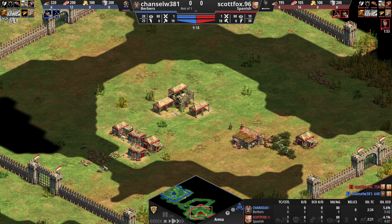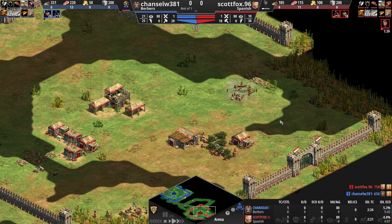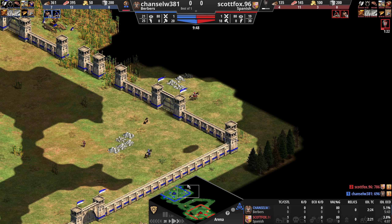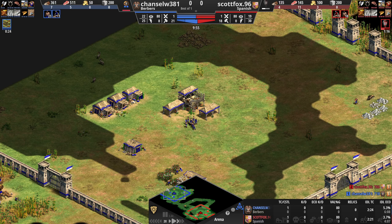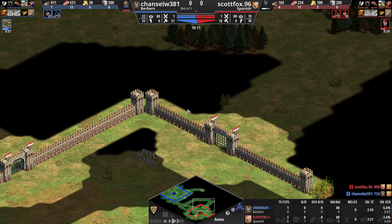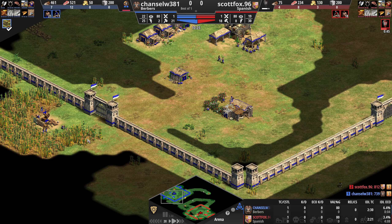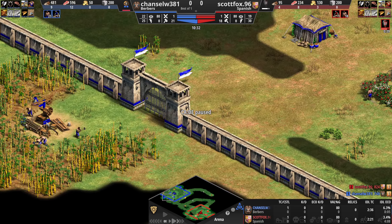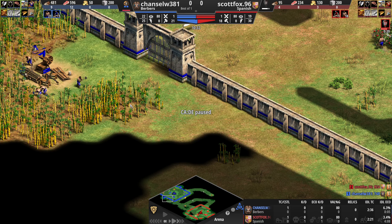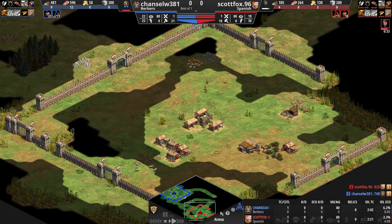Camel Archers, Hussars, or Champions, and then a mix of Bombard Cannons and maybe Mangonels to clear up. I've been using Mangonels a bit lately — they're really nice. I'm still newbish and sometimes get a little friendly fire. What I did not realize — look at this — that gate is open. I just didn't pay attention. I thought maybe it was closed. I didn't scout well enough.